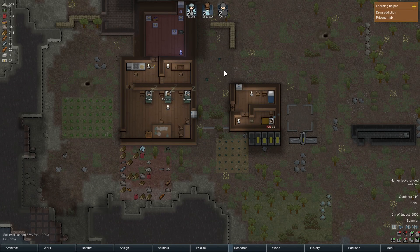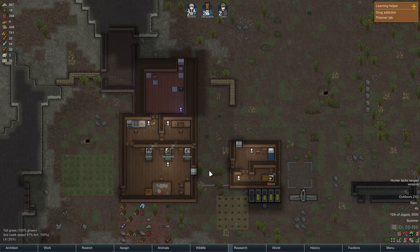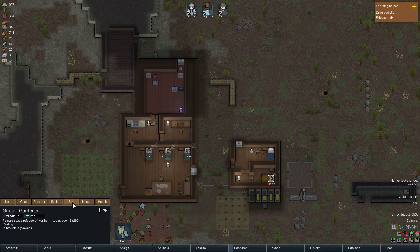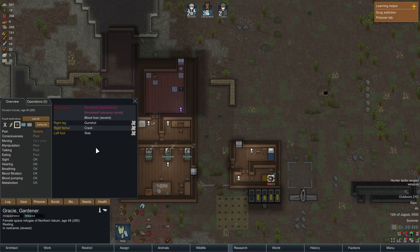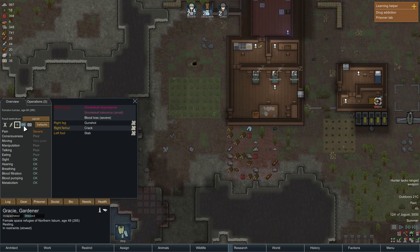Hello everyone, welcome back to Captain Quinn's Rimworld adventure. I let this play just a bit in between since the last episode, and we had a crash landing transport pod with Gracie Gardner. She is a prisoner of mine now, badly wounded, and we're gonna see if we can save her at all.